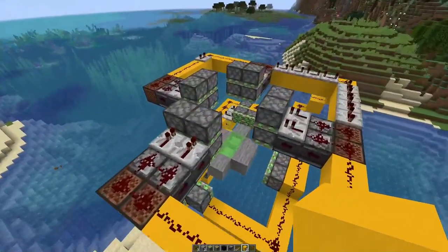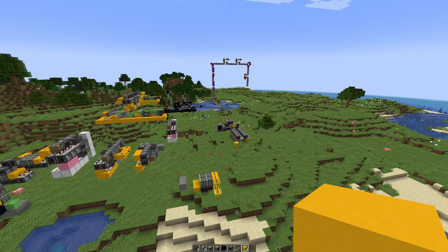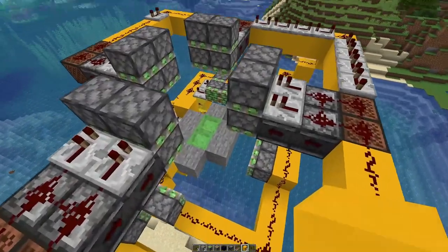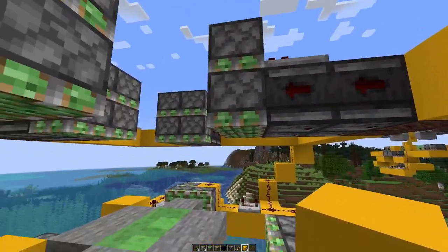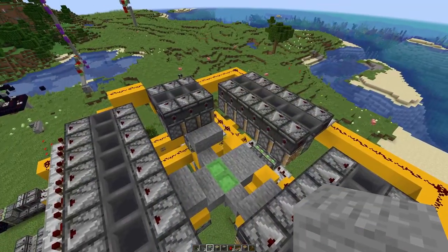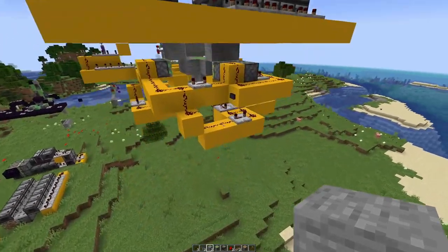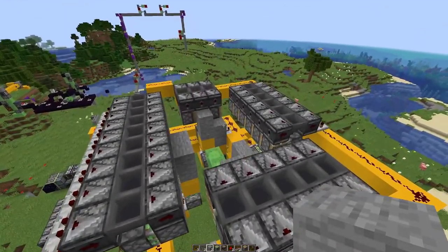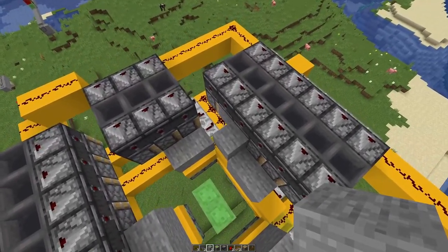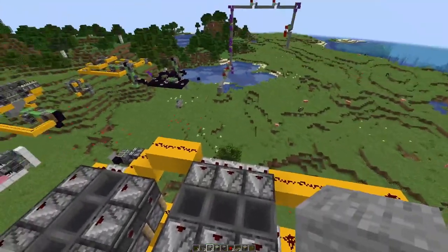That seems a more promising idea than trying to figure out how to get a block belt with the piston on top that is only two blocks high, and it does not trigger any of the other logic here. This is how it looks when all comes together. However, it's not working as expected — we are pushing the blocks out there, and that basically destroys the machine on the second side.